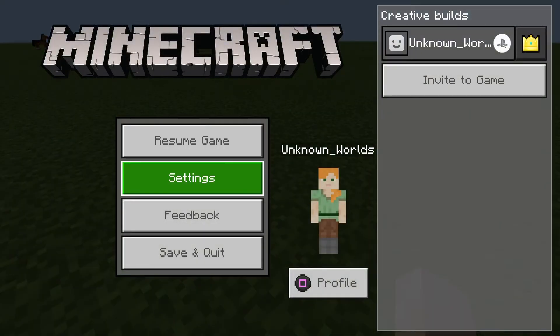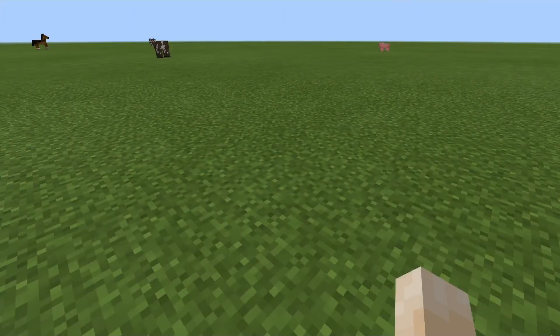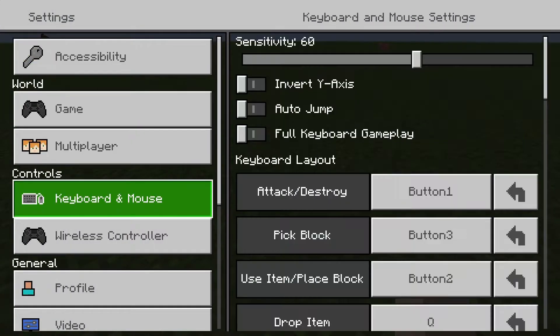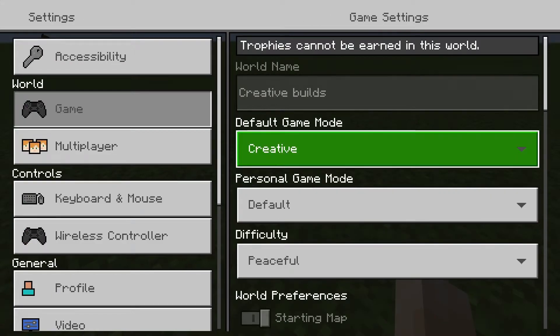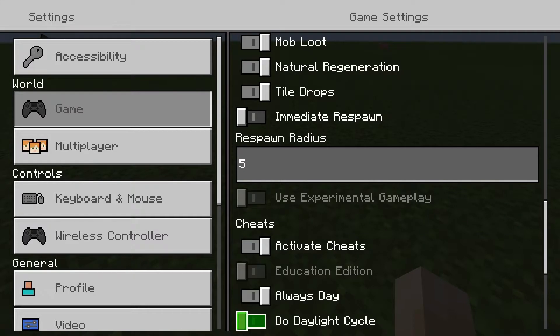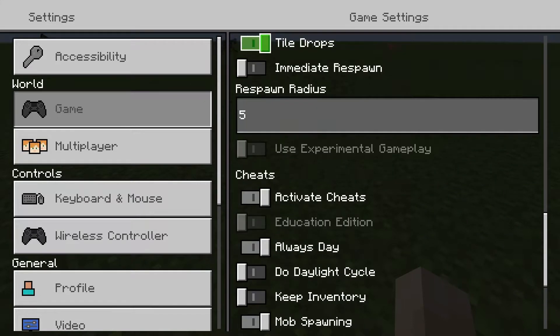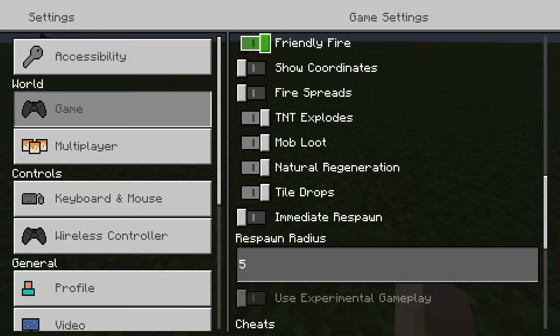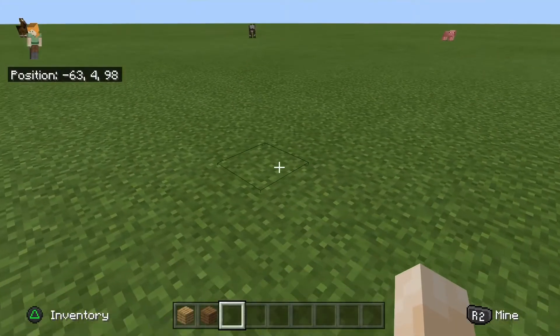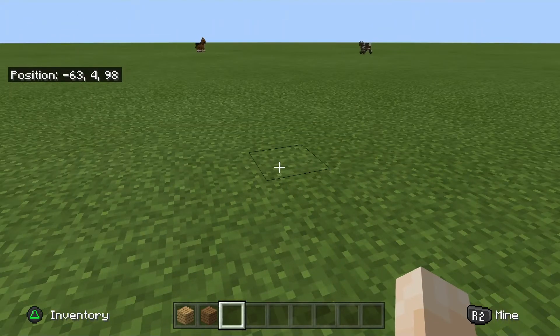First thing you're going to want to do is turn on Show Coordinates. Go into your Settings, go down into World Options, and right below Friendly Fire you turn on Show Coordinates. Now you can see your coordinates.